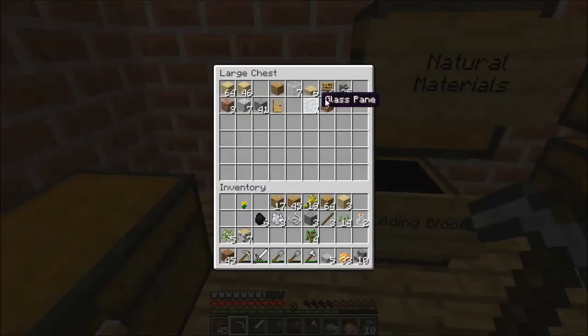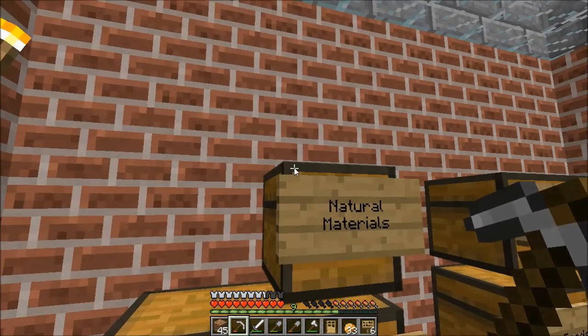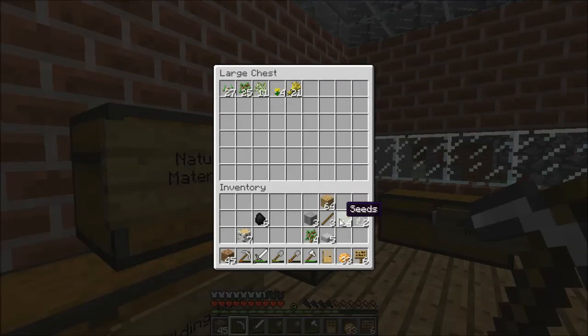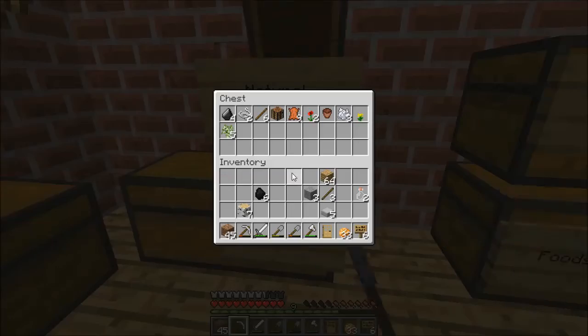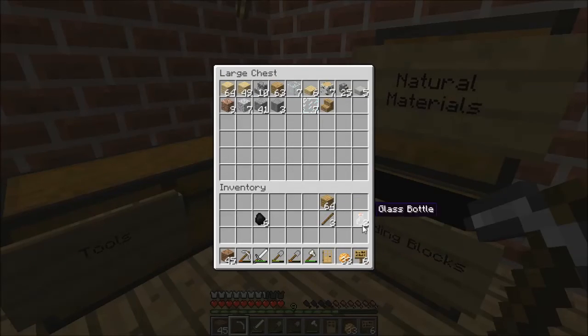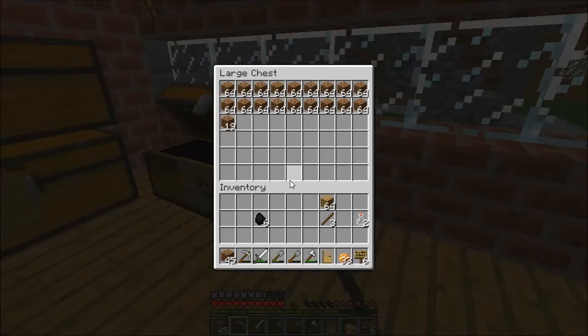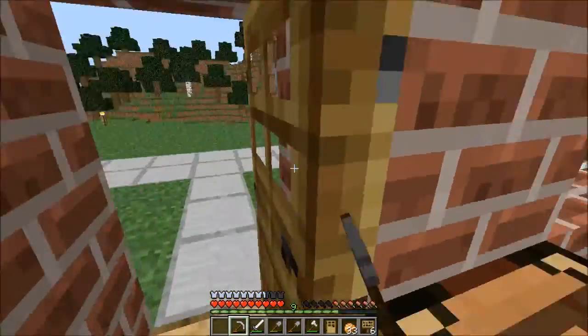I'm not gonna do an iron block. I'll take this door — I'll need the door. I'll take the signs, I'll need them. I'm gonna put some of my wood in here, just sorting this stuff. That's farming saplings — technically the trees are farming now. Building blocks, I'll put in the wood and also this. I'll put my dirt in here, and that's it — clean inventory, that simple.